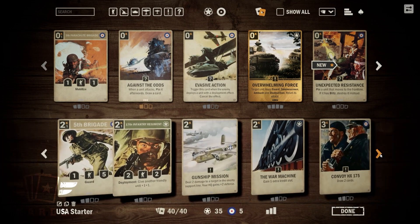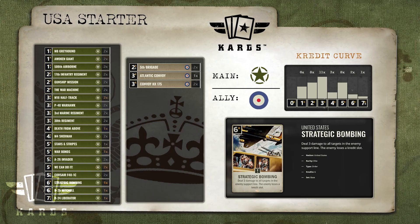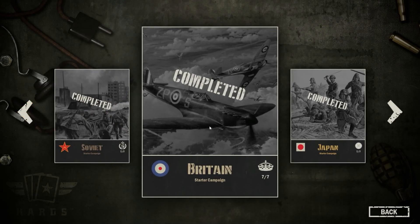Once you've gotten the general feel for how a USA Main Nation deck plays, it's time to make some improvements to your starter deck to elevate your gameplay and help you climb the ranks even faster. Here is an improved version of the USA Starter deck that you can build by adding some of the ally cards collected by playing the Britain Starter campaign, while removing some of the cards that are weaker or don't fit your deck strategy.